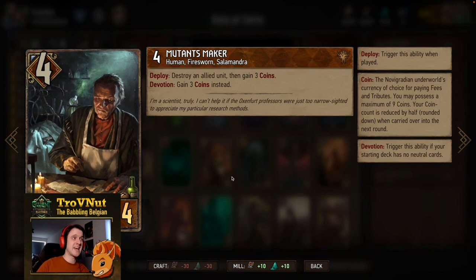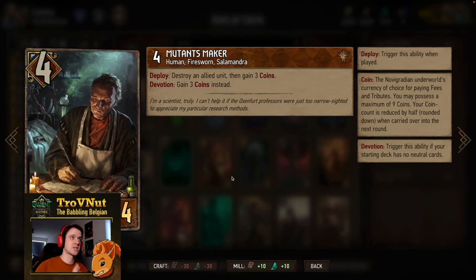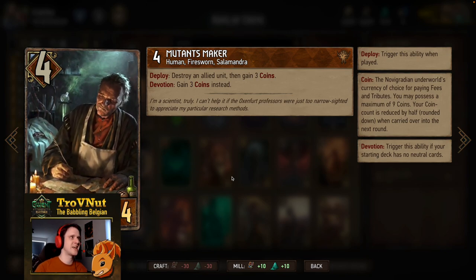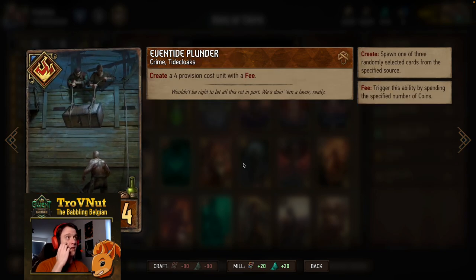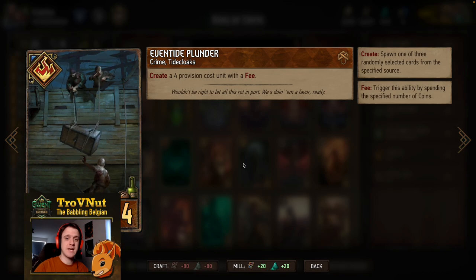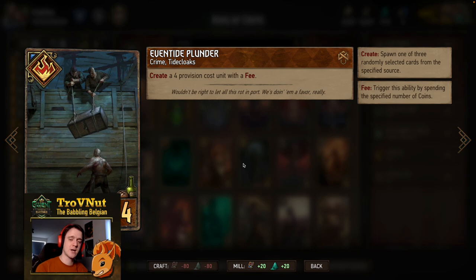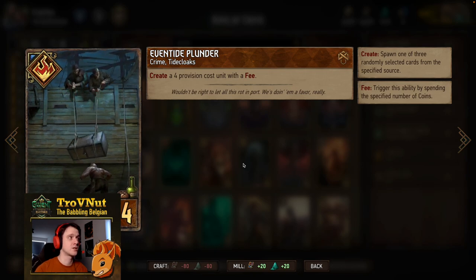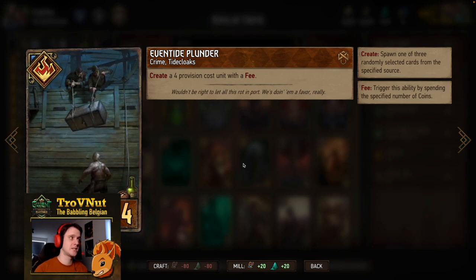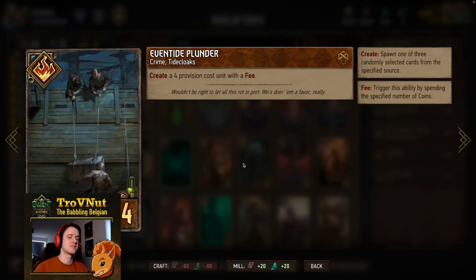Next up is the Mutant's Maker. As I said, we're focusing on having as many different gang categories on the board as possible. Mutant's Maker has both Fire Sworn and Salamandra — four power, four provisions — and gives you three coins because this is a devotion deck. Next up is Eventide Plunder, still one of the best crime cards in the game to my mind. Four provisions and you create a four-provision cost unit with fee, so you trigger our leader ability giving you an extra coin, and it also gives you the option to choose from two or three different gang categories.